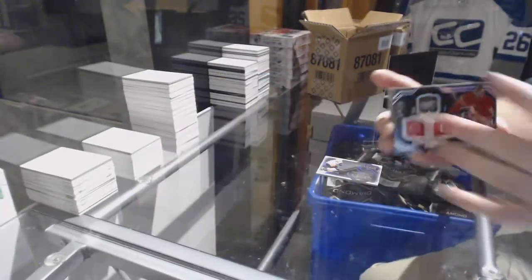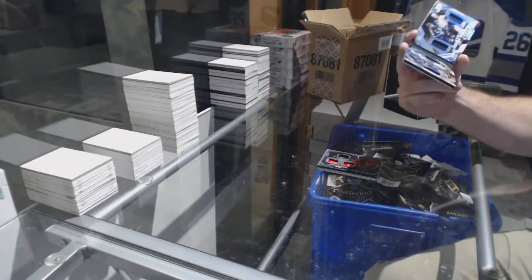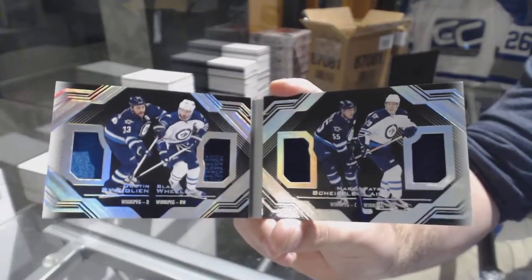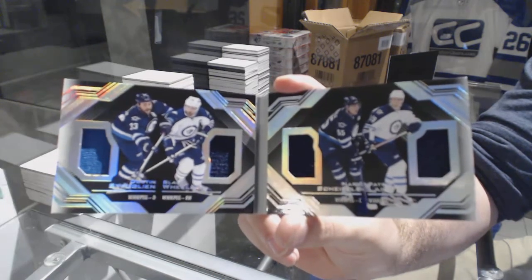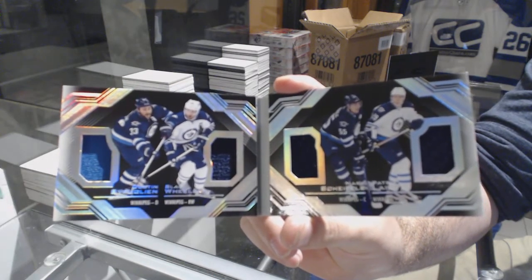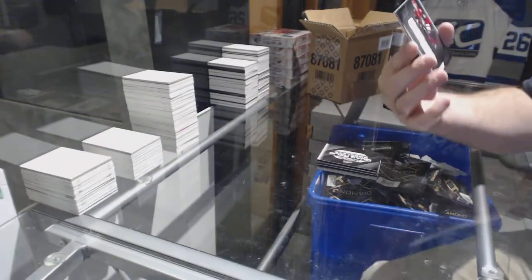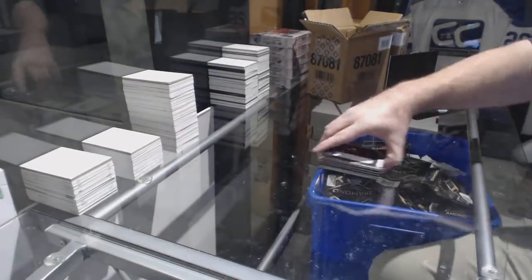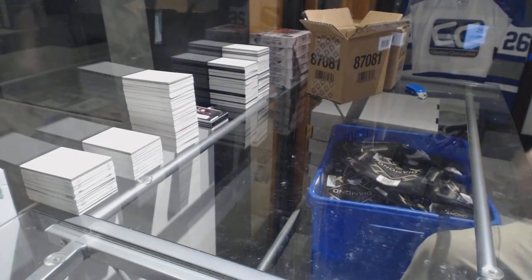We've got a quad relic booklet of Bufflin, Wheeler, Shiffley, and Lining — a quad booklet jersey. And for the team it is, a Christian Dvorak Trademarks jersey. Box number one is done.